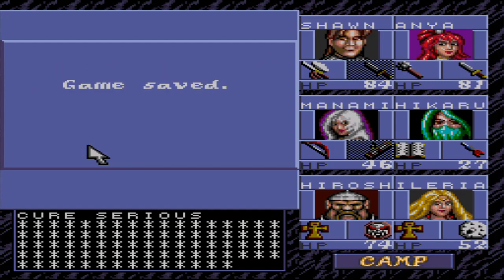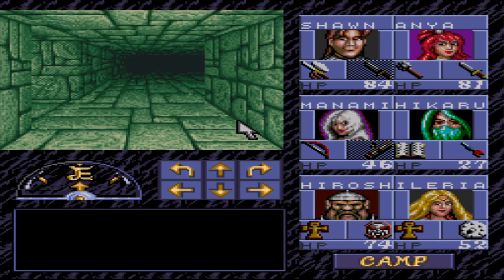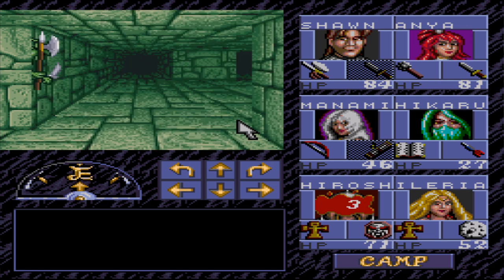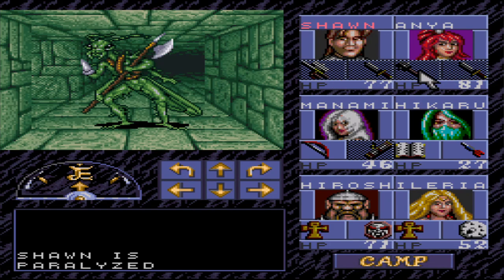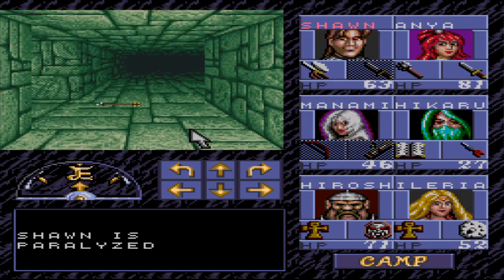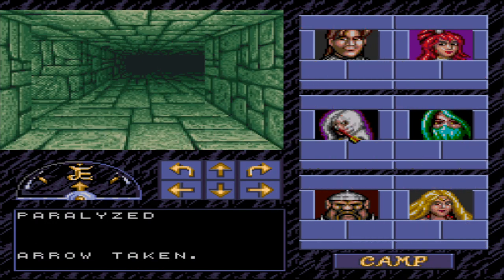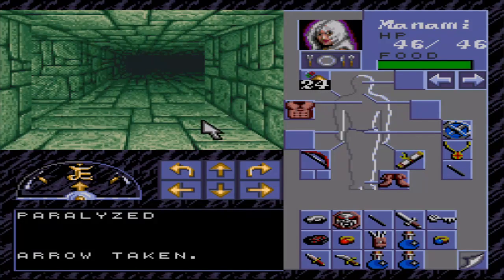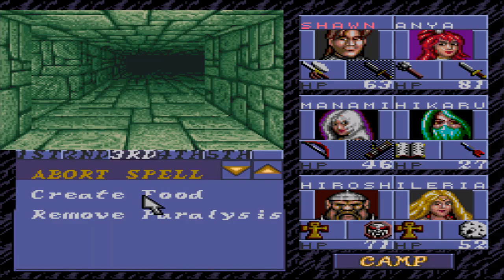Pretty soon we are going to have to say goodbye to Anya - she's not going to die, mind you. We are going to have to part ways because I'll need space in the party for the prince. And I'm not throwing one of my clerics under the bus, doesn't seem like a good idea. We are going to keep everybody until the end, and if someone dies to the beholder, so be it.